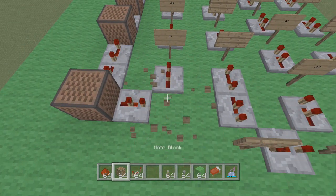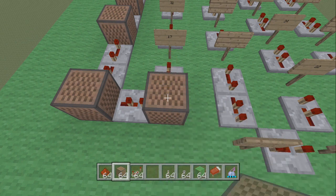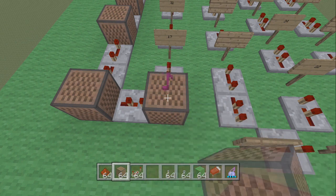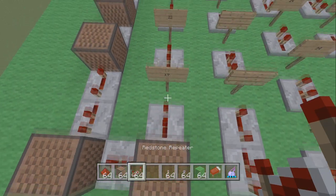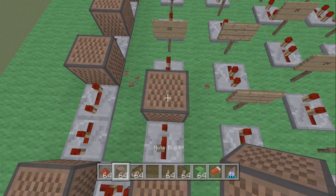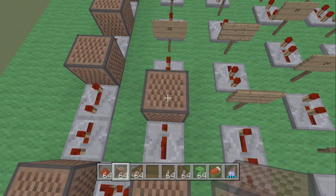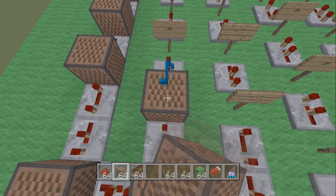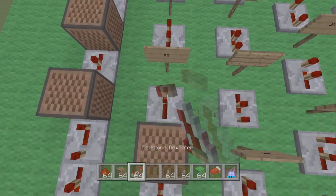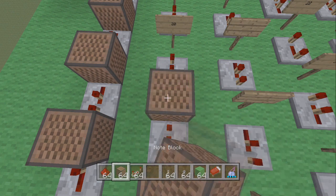Make another turn and place a note block — this one is 17, count up to 17. Place a redstone repeater and click it once. Place another note block and this one is 17 — count up to 17. Place a redstone repeater — this one is 1. Place another note block and this one is 22 — count up to 22.